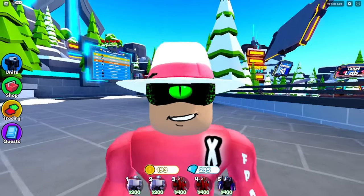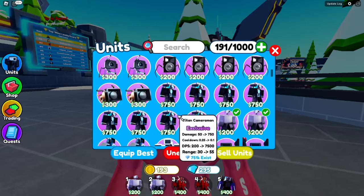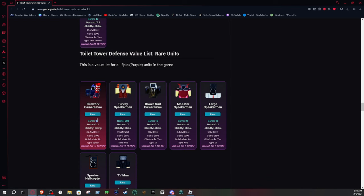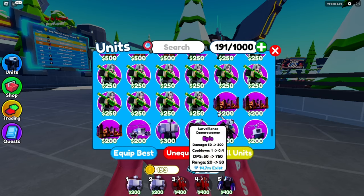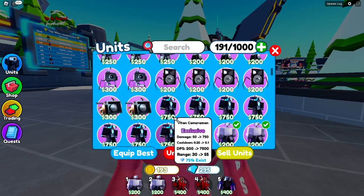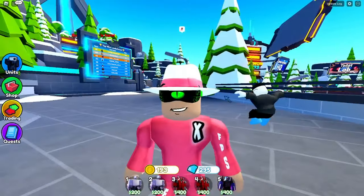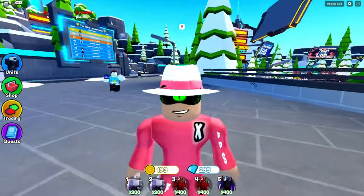If you can't afford Engineer, don't try to trade for it with low items — you're not going to get it. You need to learn how to trade up. Say you only have a Firework Cameraman at 10 gems — you've got to flip him. Trade up to something worth more, like a Pumpkin Farmer at around 500-600, then flip to some Legendaries, then up to Sinister, then to Godly, and keep going until you're close enough to get Engineer. Don't try to trade with a new inventory — nobody wants to.